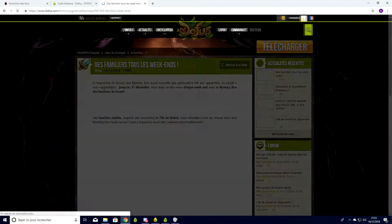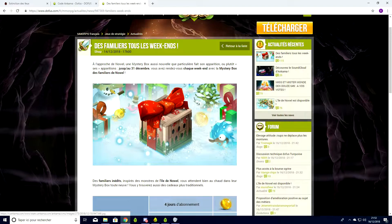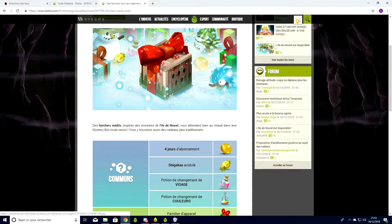C'est quand on clique sur des familiers tous les week-ends — en fait chaque week-end de décembre. Comme c'est indiqué jusqu'au 31 décembre, il y aura la Mystery Box spéciale pour gagner des cadeaux, inspiré des monstres de l'île de Noël.